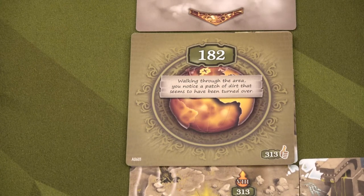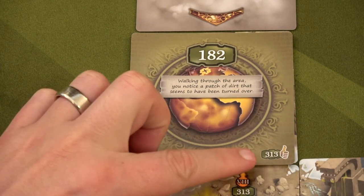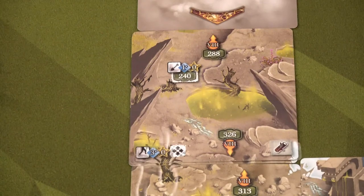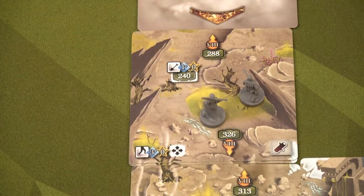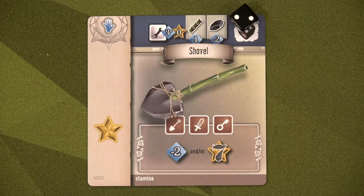Card 182 reads: walking through the area, you notice a patch of dirt that seems to have been turned over. There's an icon here meaning you need to confirm you found this on card 313 — I already checked that so we're good. We reveal the card and there's a dig spot, so we place our two explorers there and we're going to go dig!